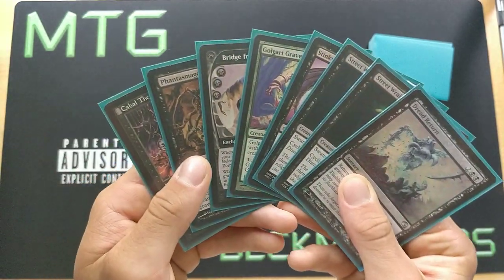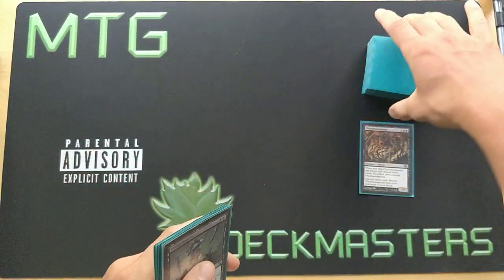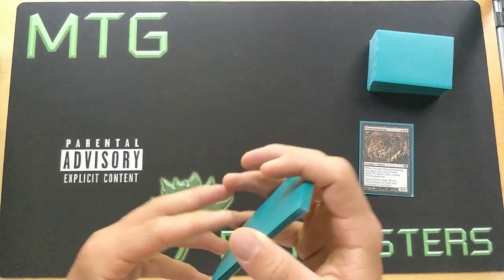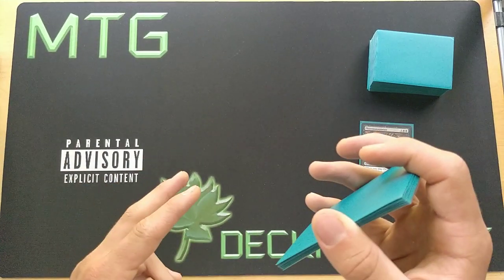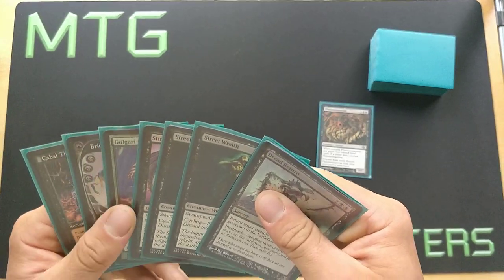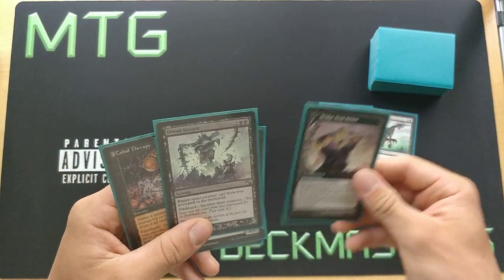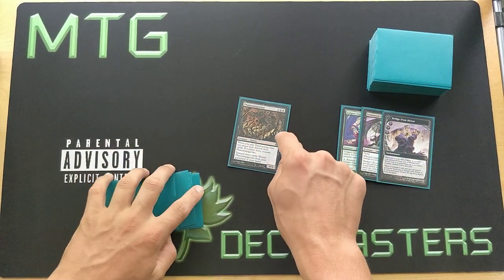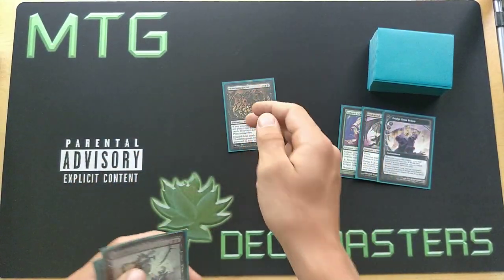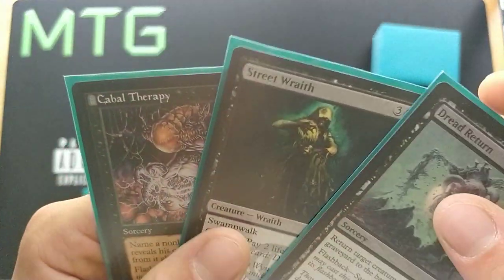Now we'll go to our cleanup phase, the discard phase, and we'll discard Phantasmagorian. Then we'll pass the turn to the opponent. During the opponent's second main phase, we're going to activate Phantasmagorian by discarding three cards — Stinkweed Imp, Golgari Grave Troll, and Bridge from Below. In response to that ability on the stack, we're going to activate it once again, discarding Cabal Therapy, Street Wraith, and Dread Return.